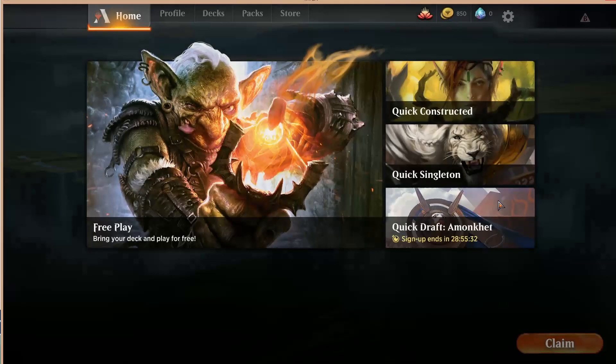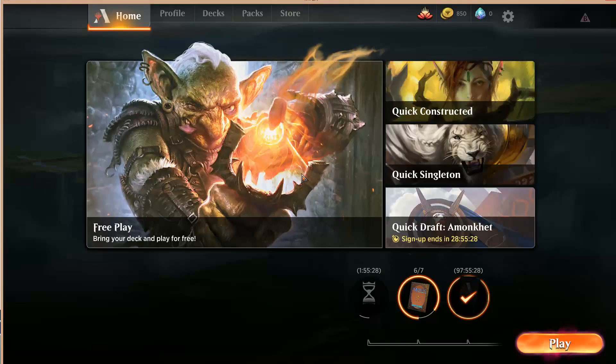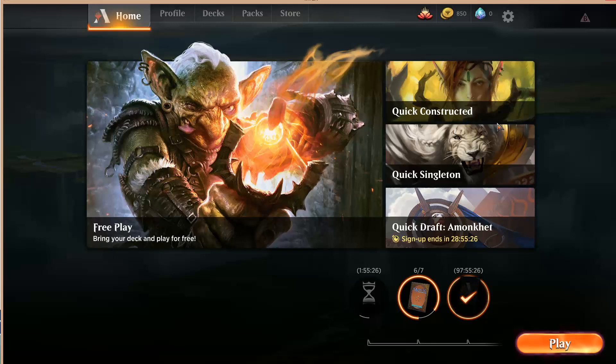I'm still learning Standard, but I feel like through Arena I've gotten some knowledge of Standard. I even looked at what it costs to buy a Red Black Aggro deck — costs like $200. But that $200 will be worth $30 in a couple of months when everything rotates. And that, my friends, is why I don't play Standard. Thank you for watching.